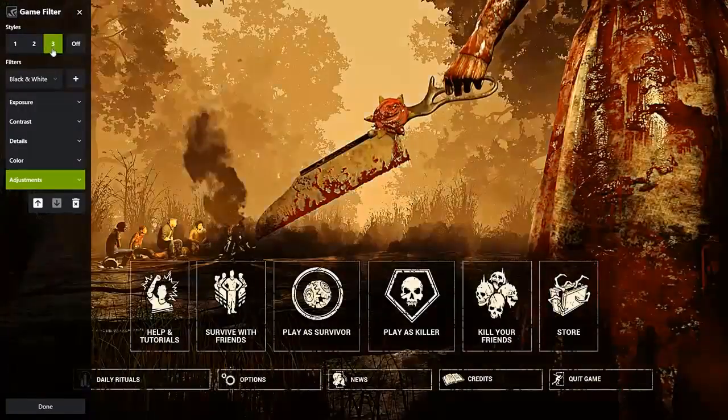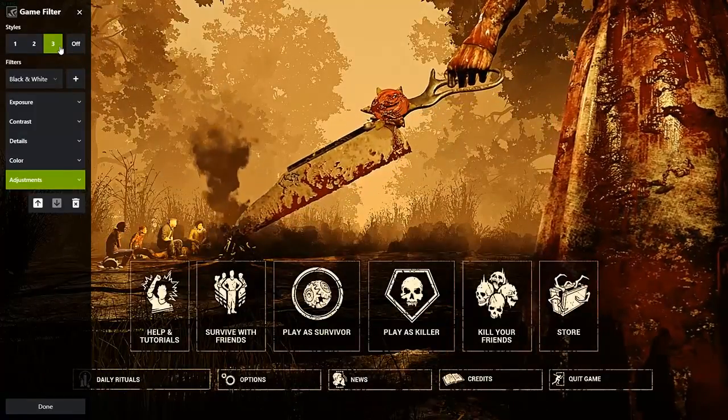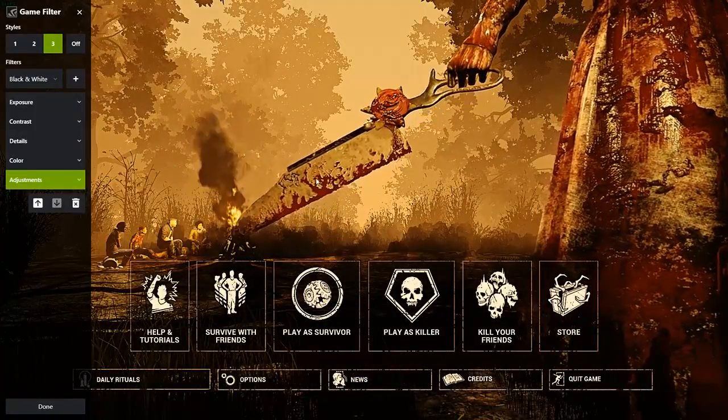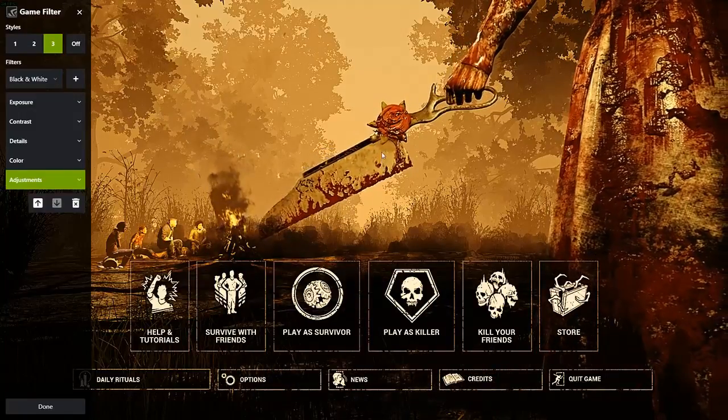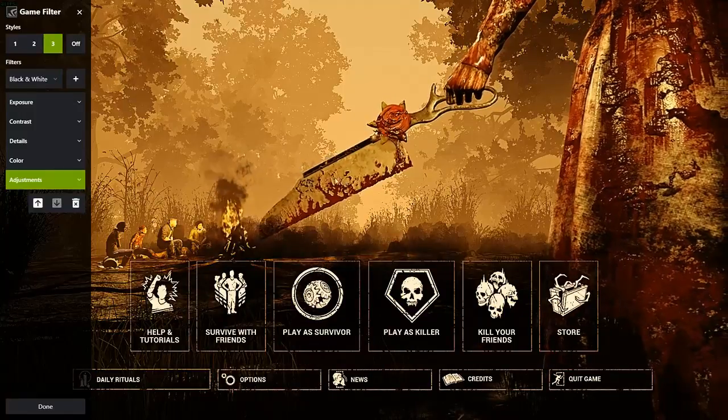As you can see, it's very saturated. I guess the idea here is to make it easier to spot Prestige players, with the blood becoming a bit more saturated — once again, easier to spot.